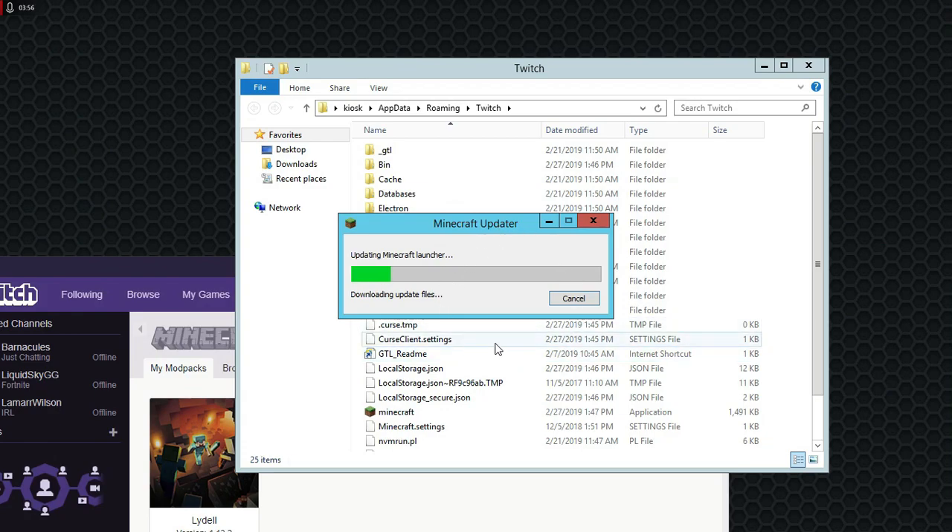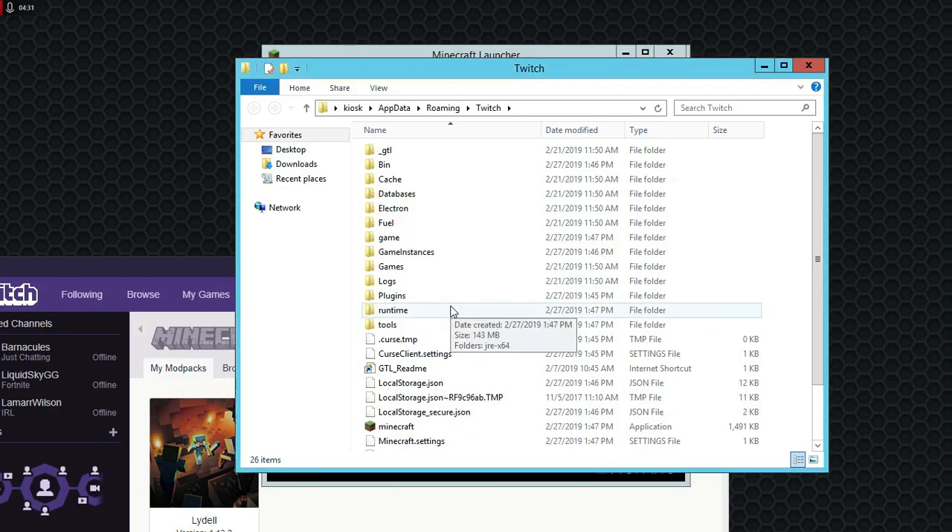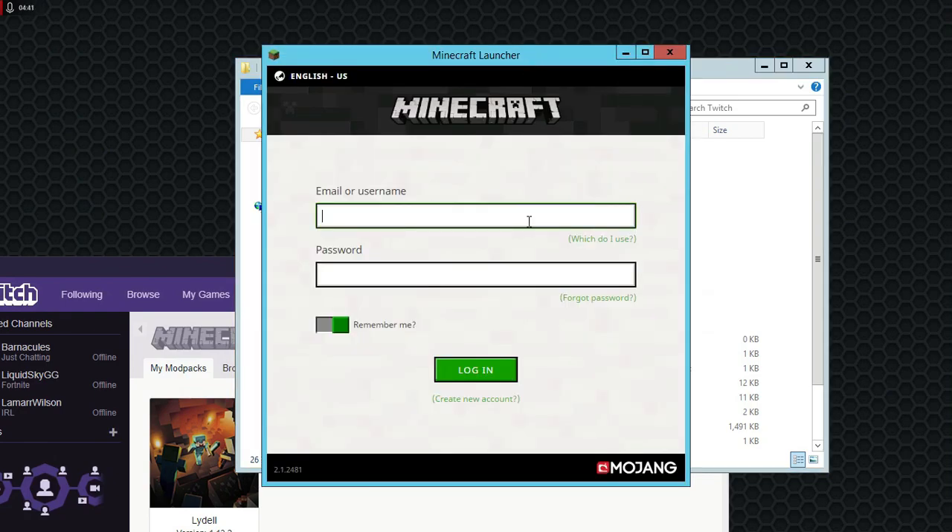You're going to want to back up a level to get the install folder, and then just drag and drop this into the Twitch folder. Just wait for this to finish.